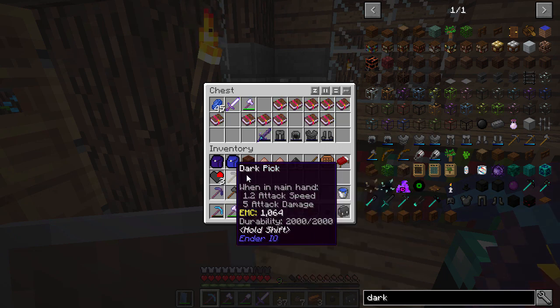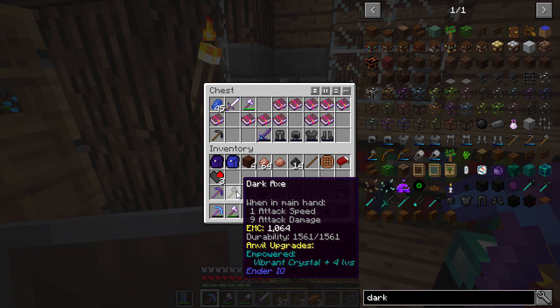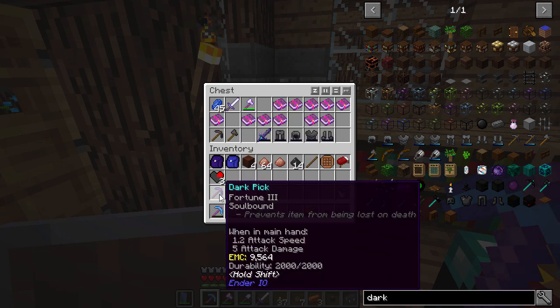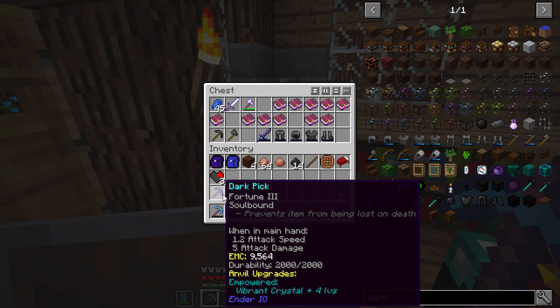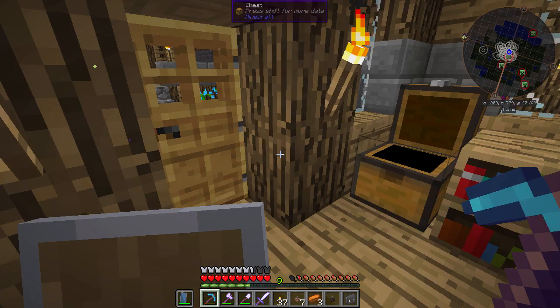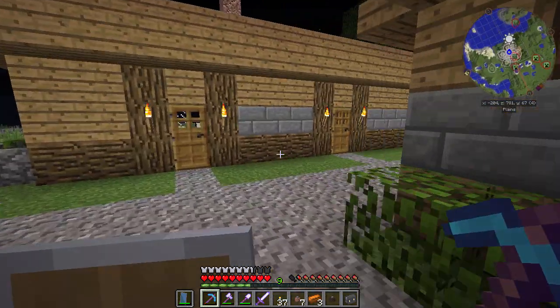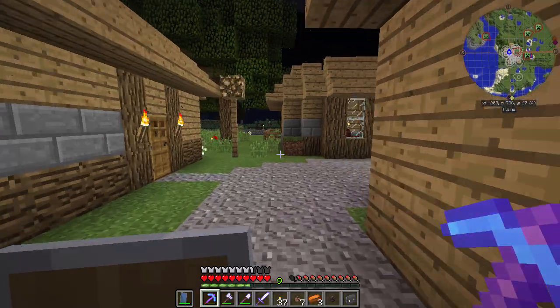Oh, it didn't take that dark pick. We'll put that one in there and I need to empower you as well. We're out of time guys and I'm trapped in my house. So I hope you liked that episode. We're progressing along. I think this is going to be one of the last episodes in this house, this village.